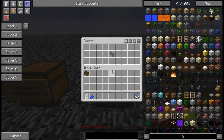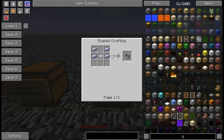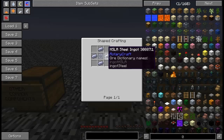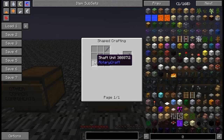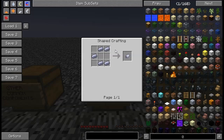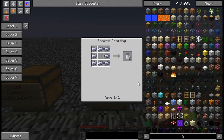Another component you'll run across very often is called a mount — there are different styles, and it serves a similar purpose to the shaft unit but its recipe is four HSLA steel ingots and one base panel. Some other common components: the impeller requires four steel ingots and one steel gear and gives you one impeller. The shaft core is one steel ingot and two shaft units. The compressor is a steel gear and eight ingots. The diffuser is five ingots. The cylinder is eight ingots with a hole in the middle, and that gives you two.